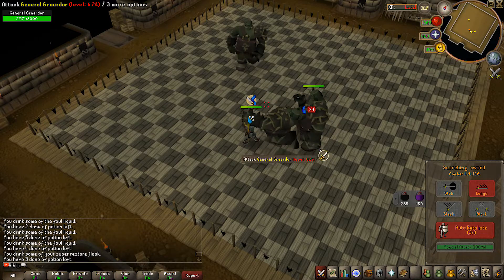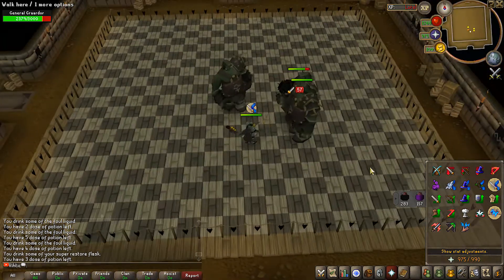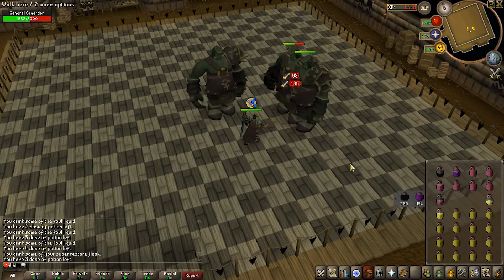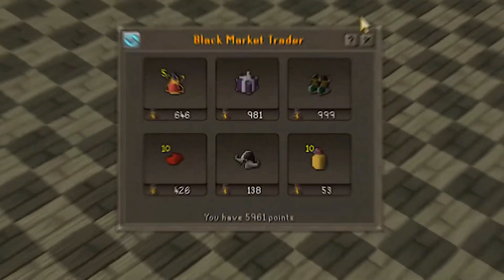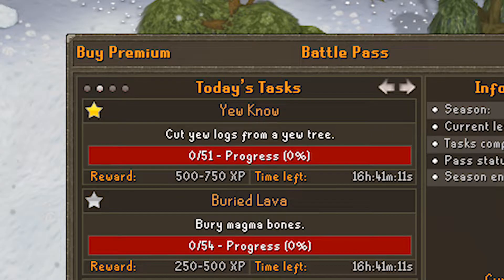Next up: play the black market minigame up until wave six. With our setup this is just a piece of cake now - it's so easy. Last time I was using up every brew in my inventory just to maybe finish it, and now we're completing the entire thing with only like three Cerberus tasks completed. Nothing really good from the rewards but we'll keep saving up our points.